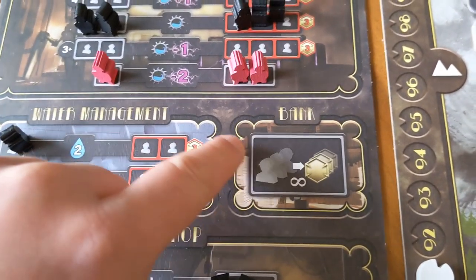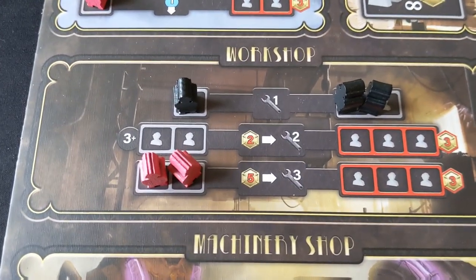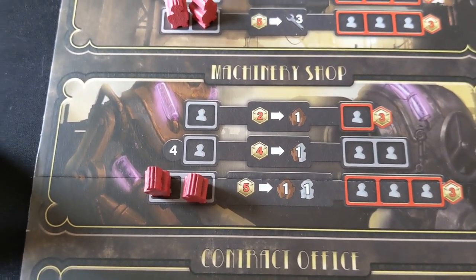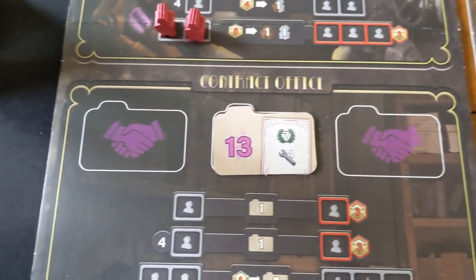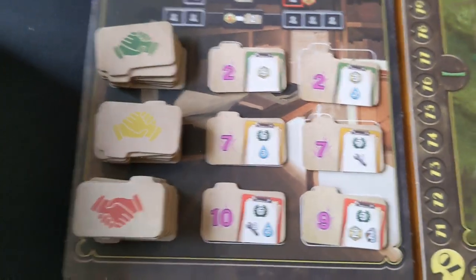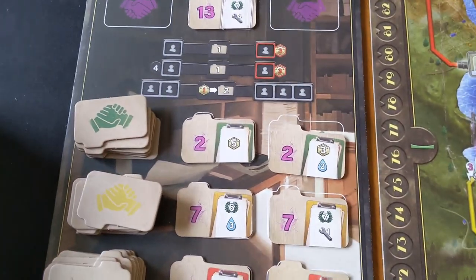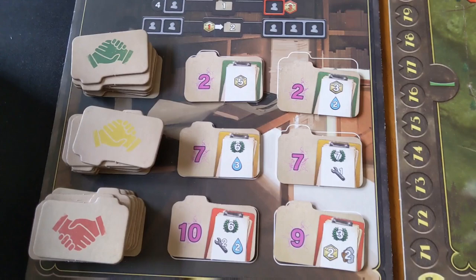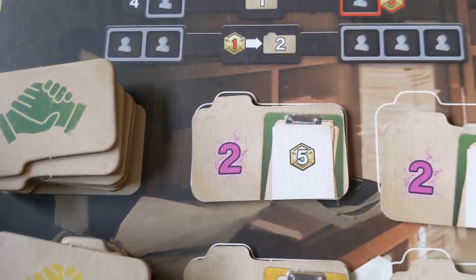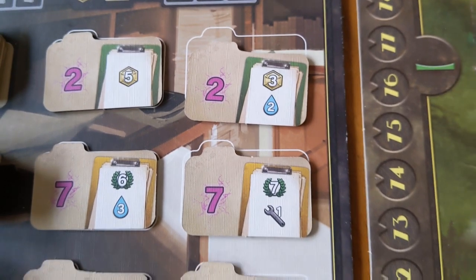There's a bank which simply lets you convert your workers into money. You've got the workshop, as I mentioned, which lets you spin your wheel. You've got the machinery shop, which lets you buy new machinery for your resource wheel. And you've got the contract office, where you're going to get a lot of your points. You've got three different tiers of contracts — easier, medium, and difficult. You need to generate that much energy in order to get the rewards. In a two-contract, if you generate two energy in one turn, you get five money or two energy, three money and two raindrops where you want to put them.